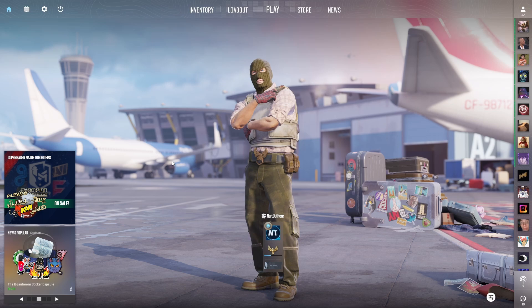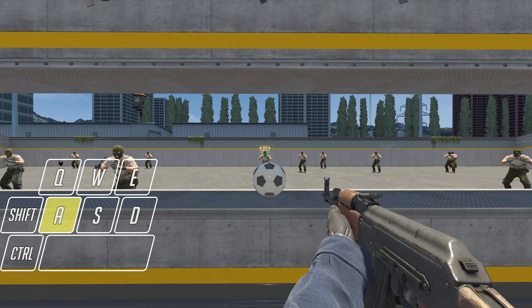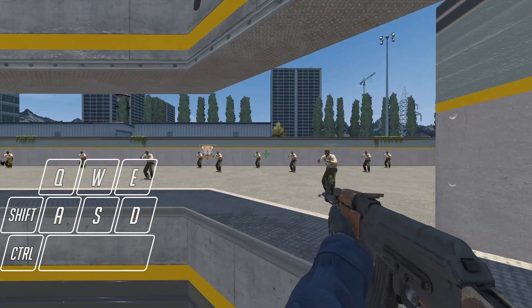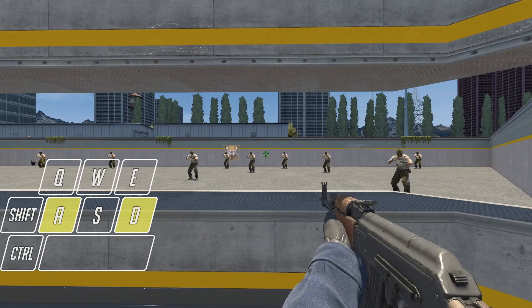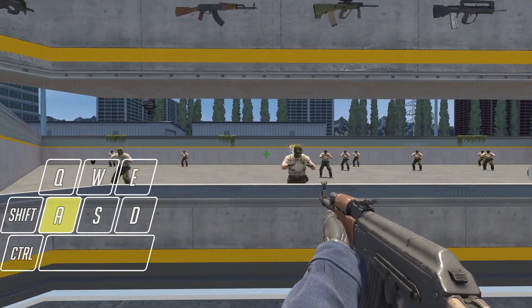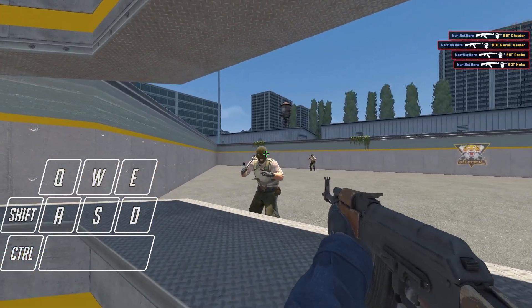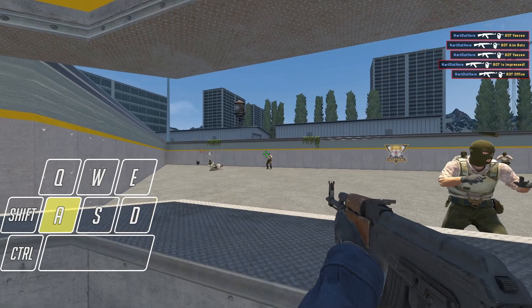Next, load up Counter-Strike 2 — you don't have to do anything else; the auto exec automatically runs those no-binds when you load up the game every time. How these no-binds work in game: if I'm moving to the left pressing A, then I press D without letting go of A, the binds move me to the right without stopping. It reads your last input, so without having to let go of the other key, I can press the opposite directional key — this reduces human error and gives the perfect counter-strafe.